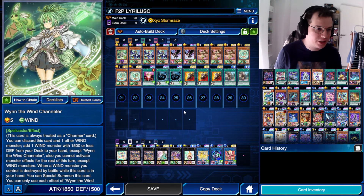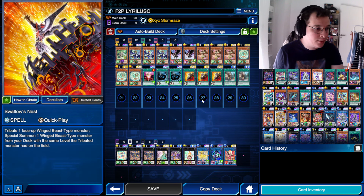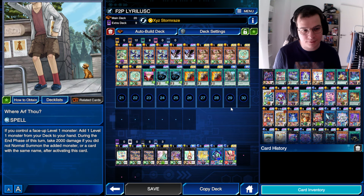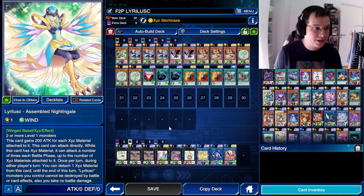We have many ways of getting to our playmakers. We're playing Wind, the Wind Shaller, which can pitch a Simog, Bug of Divinity — which can then special summon itself if your opponent has no backrow from Grave. That's actually pretty cool. We also have Swallow's Nest, an eternal classic for Winged Beast archetypes. And Whereof Thou, which is a really funny card — we don't care all that much about the 2000 life point loss because we start with a bonus 1500. Our rank 1 toolbox includes Assembled Nightwing Gale, which is the key card — the monster you want to make to kill your opponent.